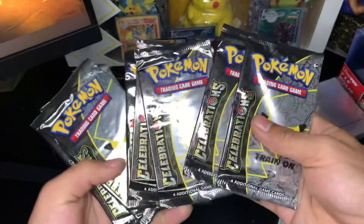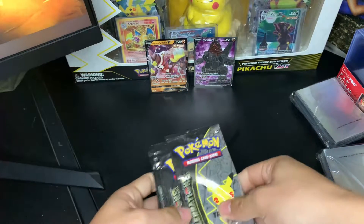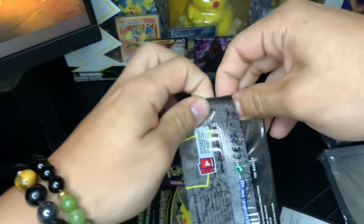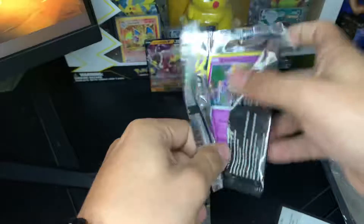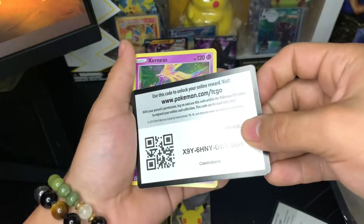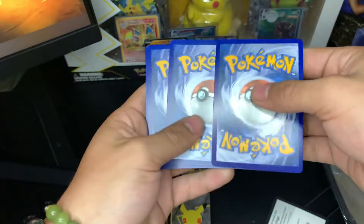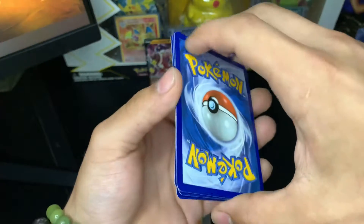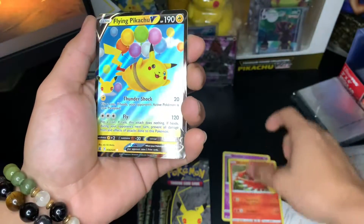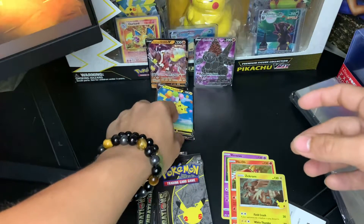So we got eight packs of Celebrations. I opened two of these off-camera before, a while back. The two tins I got, they both had Golden Mews. Hoping to get something good out of these. We got a Xerneas in the front, code card. So we got Xerneas, Ho-Oh, Flying Pikachu, and Ekans. So we got that Flying Pikachu going right there.